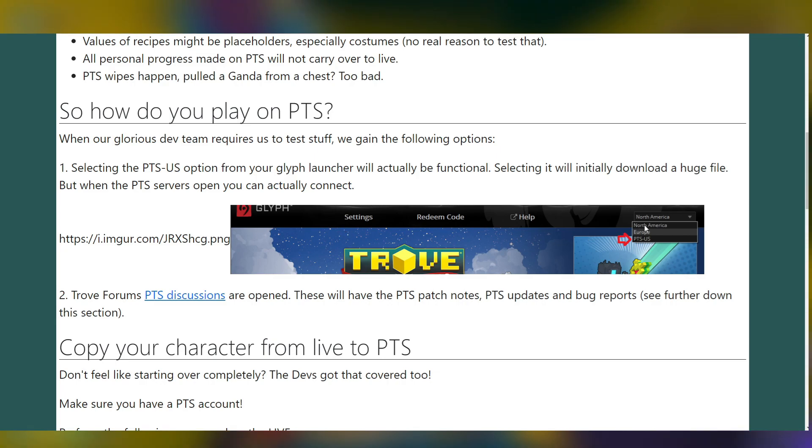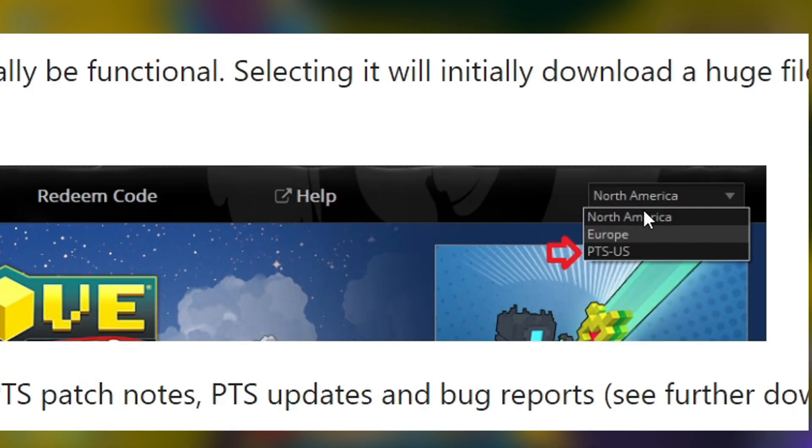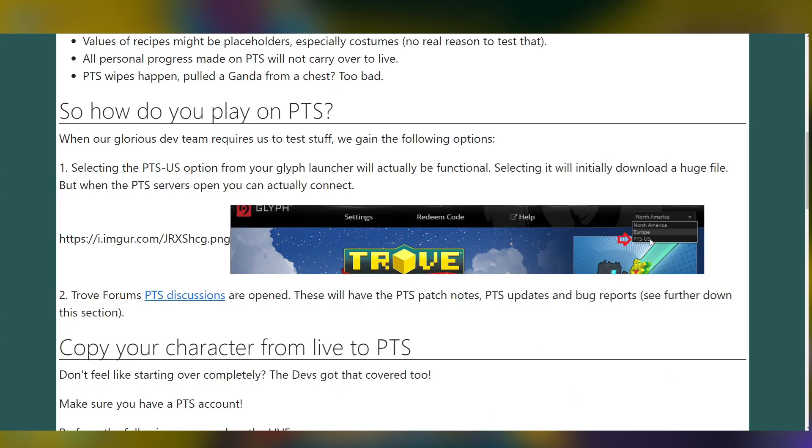If you want to locate the PTS servers, go to the top right. You can see a little drop down — North America, Europe, and PTS. You want to click on PTS to go onto the PTS. This is with the old launcher; with the new one you do the same thing. There's a cog wheel — click on it, locate PTS, and then you can launch the game from there.